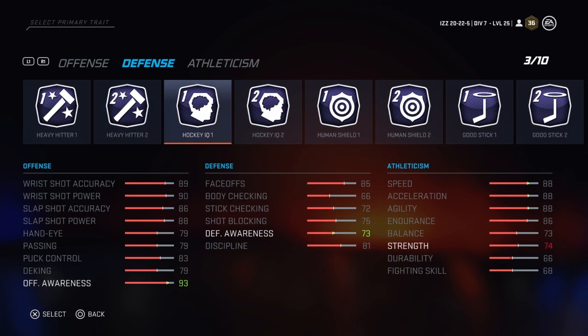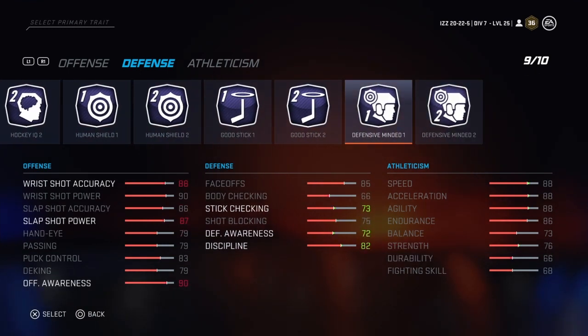I really can't see myself using Defensive Minded too much. Discipline and stick checking are things you can control almost entirely through your play. You don't need a big boost to discipline to just not take a bad penalty, and stick checking — just use it sparingly and in smart areas and you'll be fine. I don't think you need that rating very high.